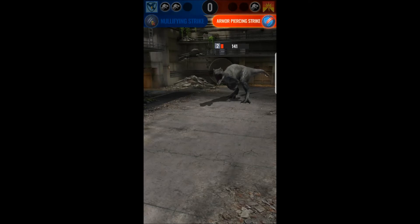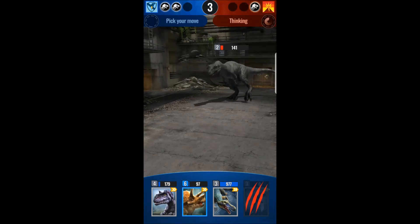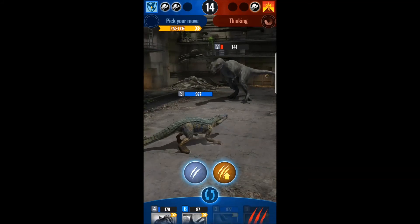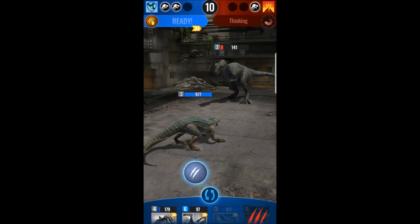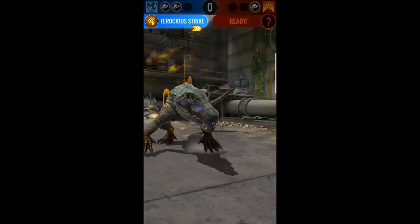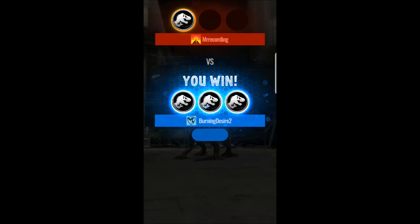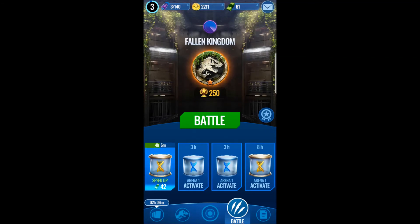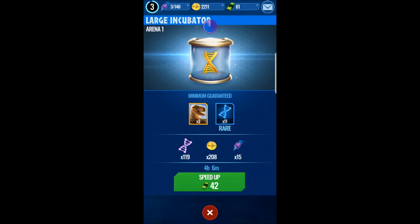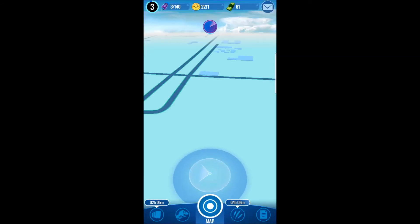I won that round! I'll be able to choose my next dinosaur. That's how you win. As you can see, I've got incubation chambers and I've got one going right now from that battle win.